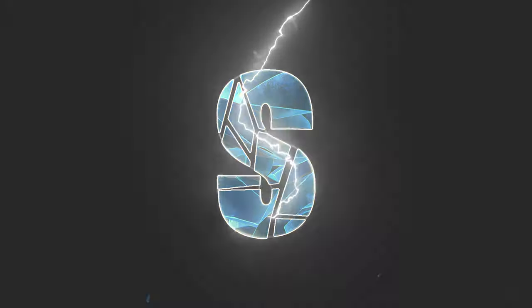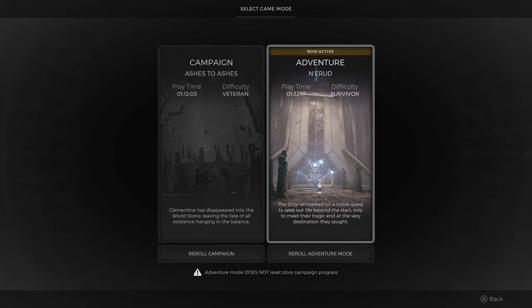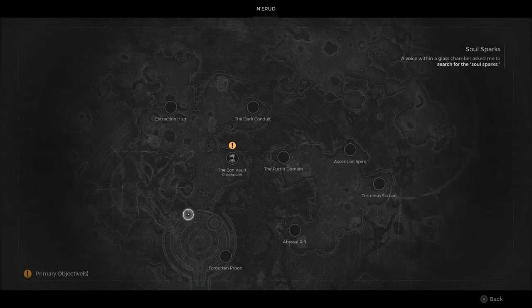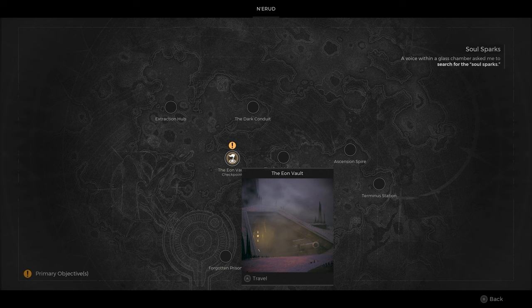The Engineer is one of the secret archetypes in Remnant 2 and is the most easy to unlock. To get it, you'll first need to reach any of the second overworld locations in Nerud. The two that I know of are Timeless Horizon and Eon Vault.